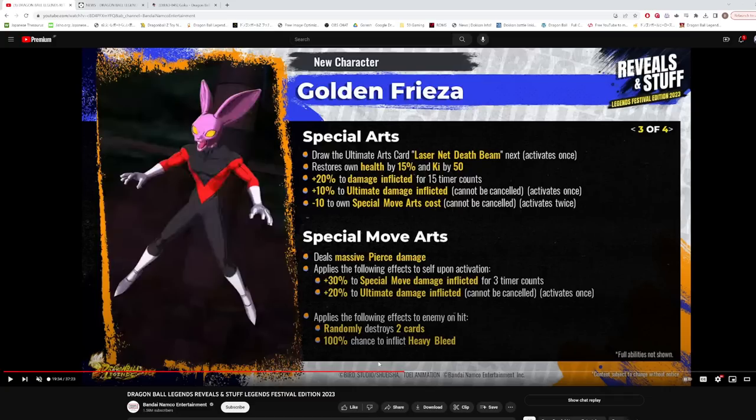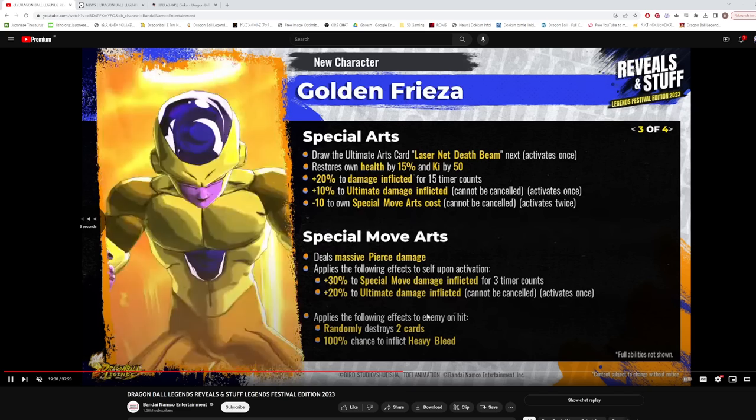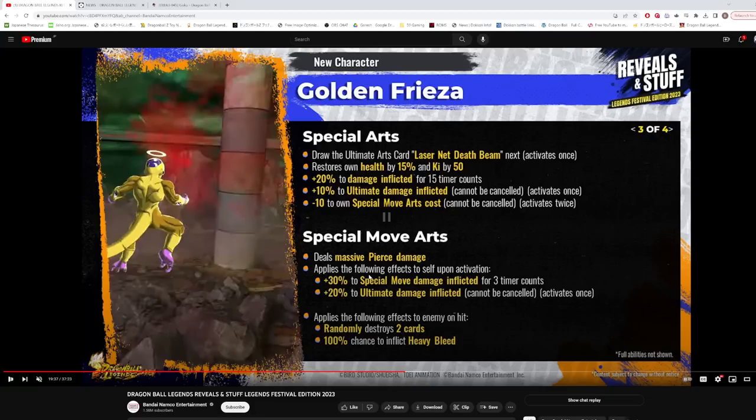His blue card deals massive pierce damage and is a ranged blue, which is good because he'll be on a team with other ranged characters buffing blast attack. On activation it gives 30% to special move damage inflicted, ultimate damage stacks permanently when using the blue card, minus 20% to enemy sustained damage cut for three counts, charges switch gauge by 20%, and on hit randomly destroys two cards with a 100% chance to inflict heavy bleed. That's a pretty good blue card overall.